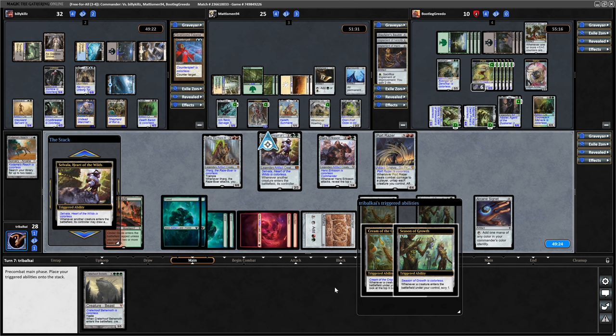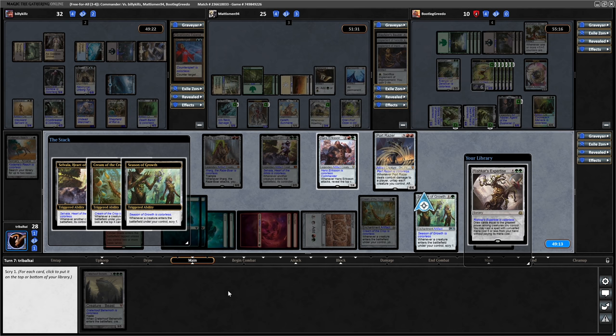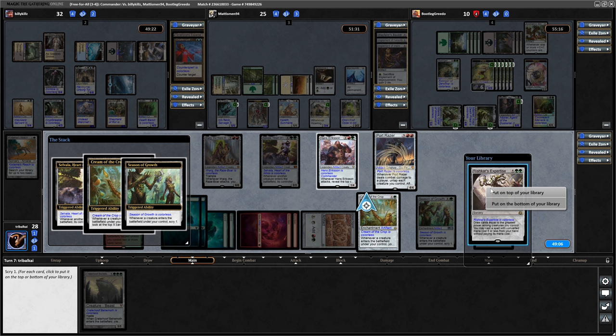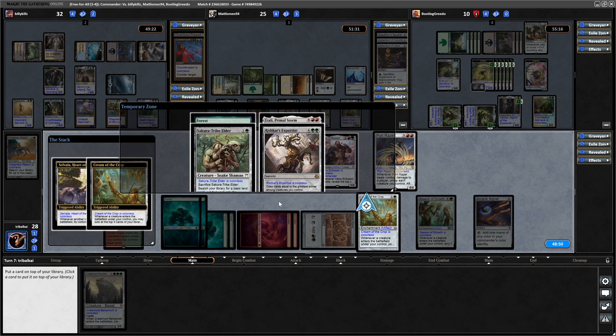I'm going to go for Season of Growth resolving first this time. Okay - Rishkar's Expertise. Is the board going to get wiped? We really need Rishkar's Expertise here, so I'll just have to keep my fingers crossed. We might be able to cheat in a card with Hans Eriksen even if the board does get wiped, it's just going to take us a few turns. Yeah, I'll have to keep that on top and get rid of some other things.